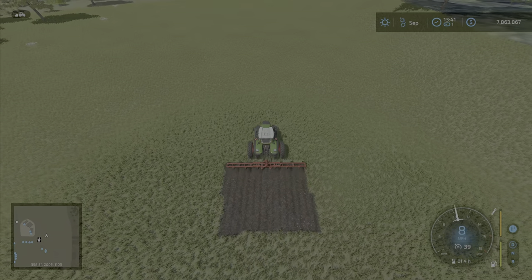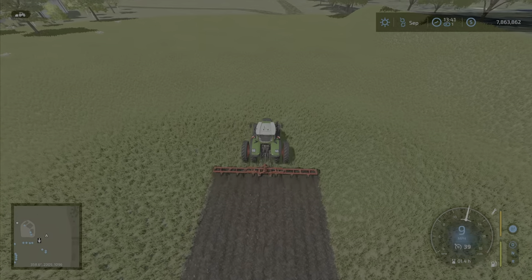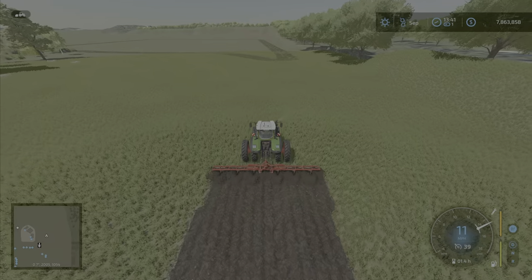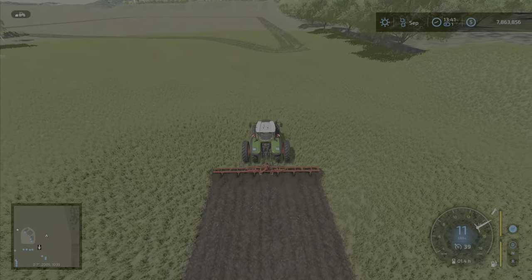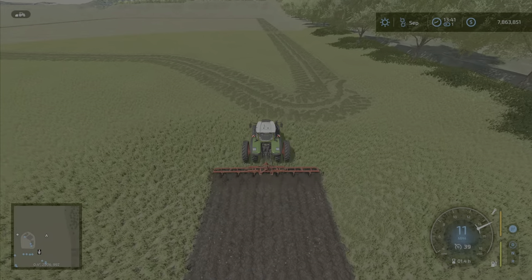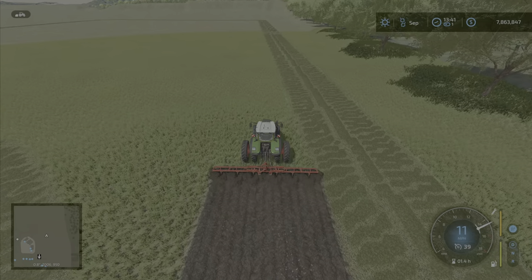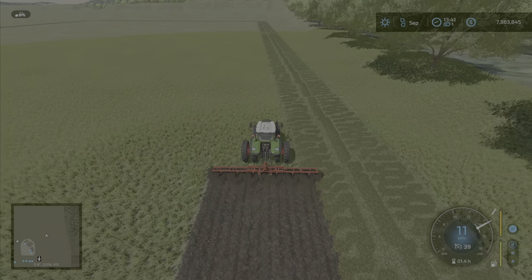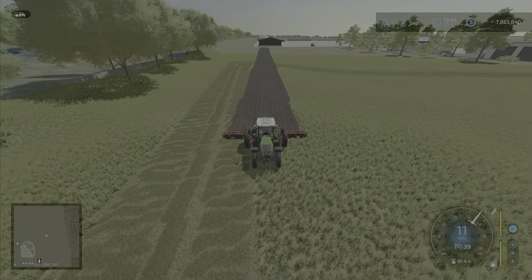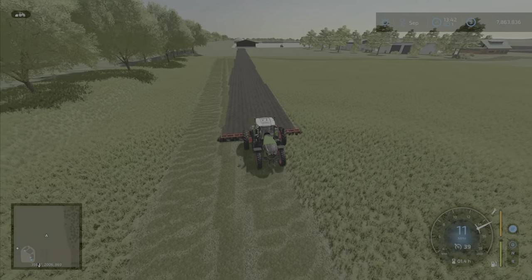We're going to edge out our field. One nice thing about Farm Sim 22 — I'm on PS5, by the way — is the lines will tell you if you're going relatively straight, but there are little edges. I actually find it much easier on 22 to make straight lines, or at least close to it. In Farm Simulator 19 the tractors just didn't want to stay straight. I'm driving this manually, not using a worker, and you can see it's already gotten kind of crooked. I'll show you how to make perfectly straight lines.